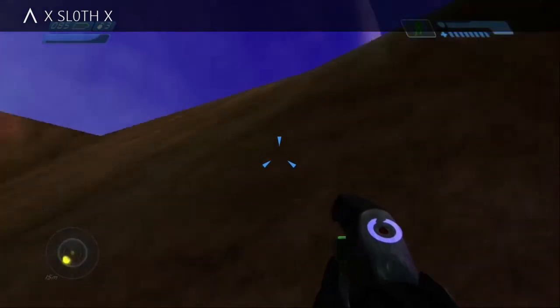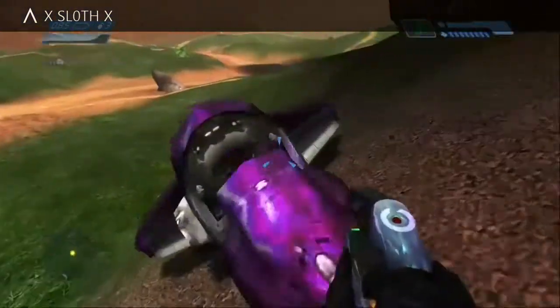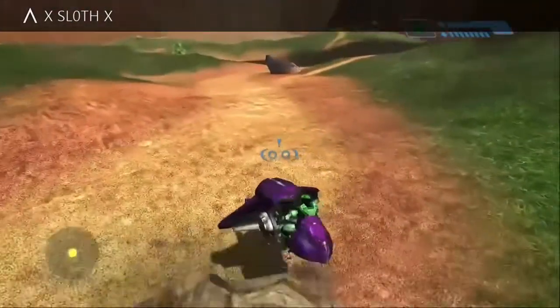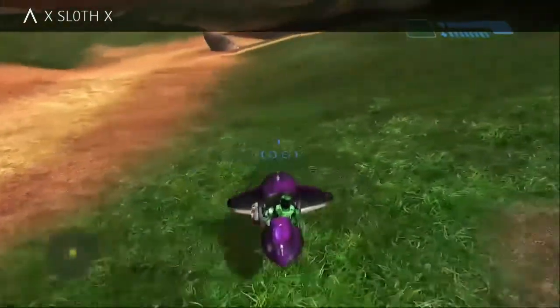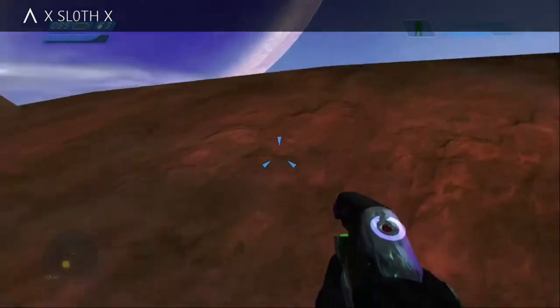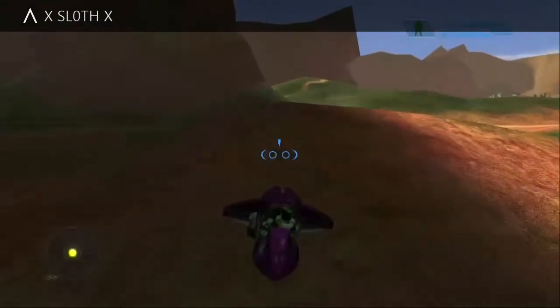This particular glitch is on Blood Gulch and it's very simple — just getting out of the map where you strafe the ghost towards a hill and it bumps you up the wall and out of the map. They fixed it now though; there's a barrier there. I could have cleared it and it didn't let me.